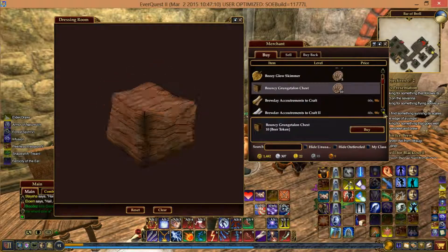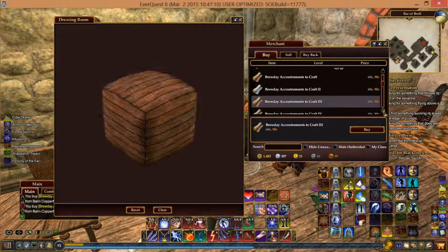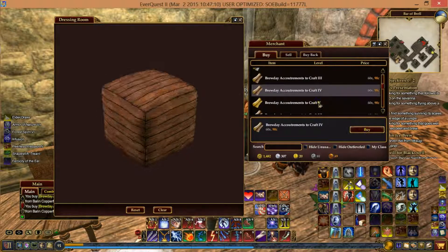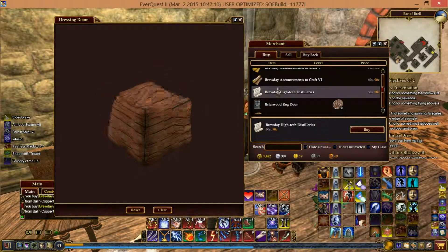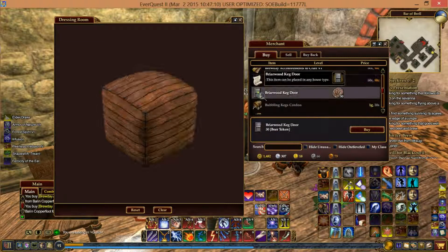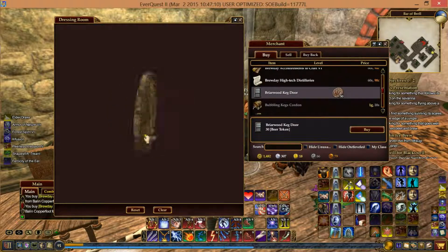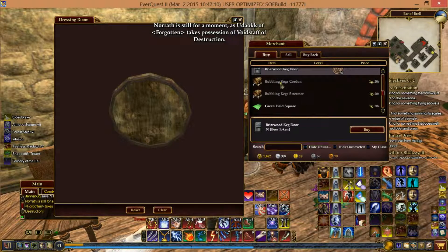The Bouncy Girlton Chest — they also had a snow one from Frostfell, and they will launch you up in the air. So if you put it in your house, don't put it in a room with low ceilings — it's not nearly as fun. Then we have our Brew Day crafting recipes. I'll get a set of these and we'll go through those, and I'll show you what you can do with the small Thurgoodin Distillery. The Briarwood Cake Door — quite expensive and circular, more like an octagon.